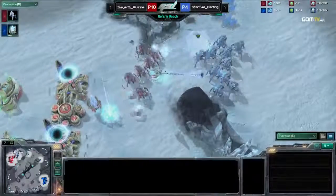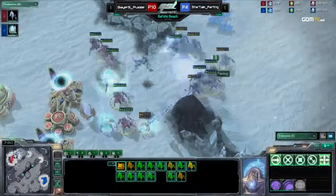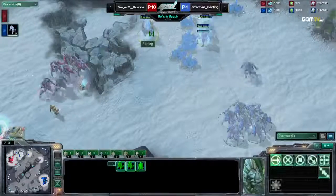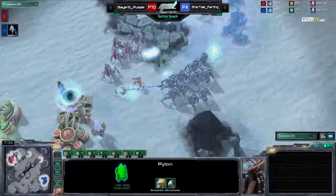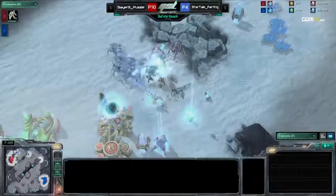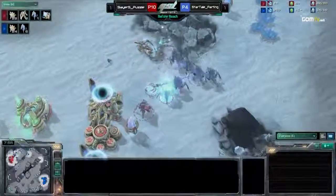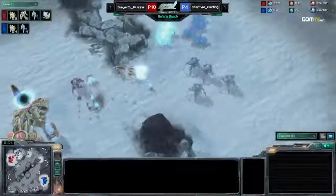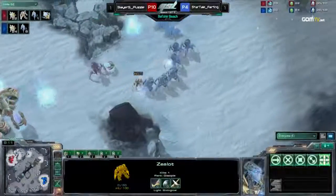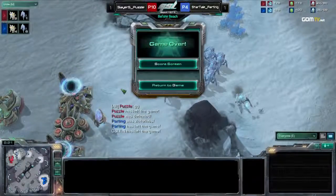We have three more stalkers joining the group now. The sentries don't do a lot of damage — they're mostly just there for the force fields. I think Parting just barely has enough. It's eight stalkers against six with one sentry out there. He's got a lot of bruised stalkers though. Parting now with his superior stalker count looks like he's just going to roll over Puzzle. Parting's micro actually isn't the best right here — he shouldn't have walked by the zealots, he should be walking away. But it is PvP. GG. Parting's looking good.